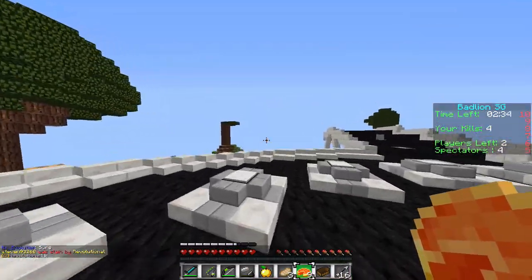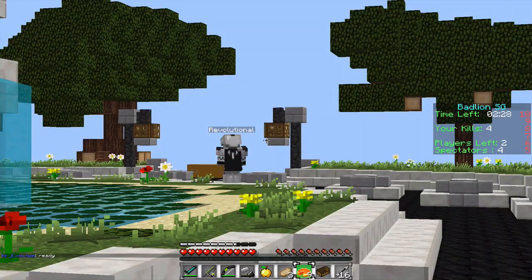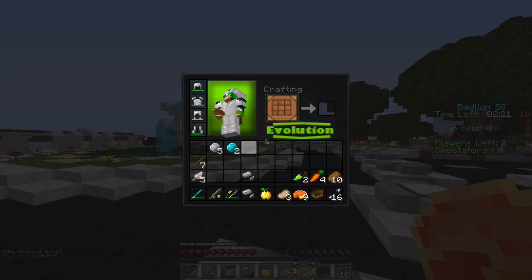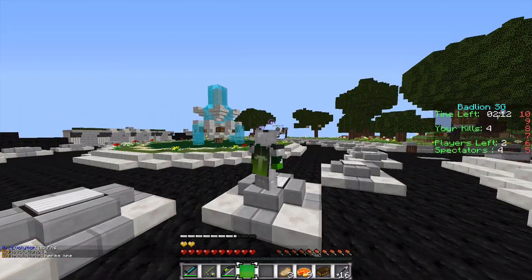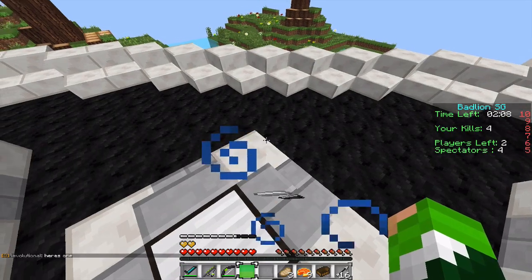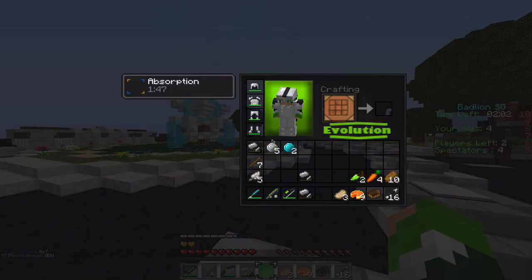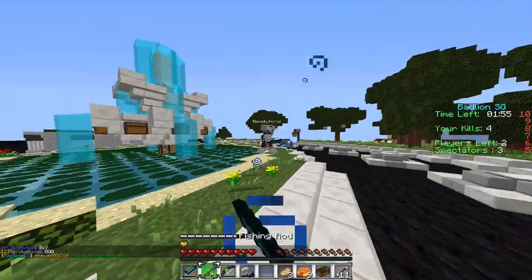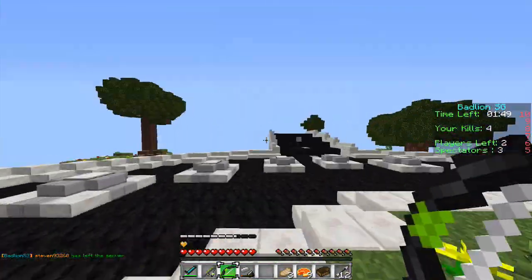Someone asked for a fair 1v1 — it's not gonna be a fair 1v1, I'm just going to kill you. I don't know what this guy is doing with FNS — I don't want to use FNS because it's OP. I have one grapple — I'm gonna try to stay in the grass so you can't FNS me. I've got two extra absorption hearts, so hopefully that'll help.